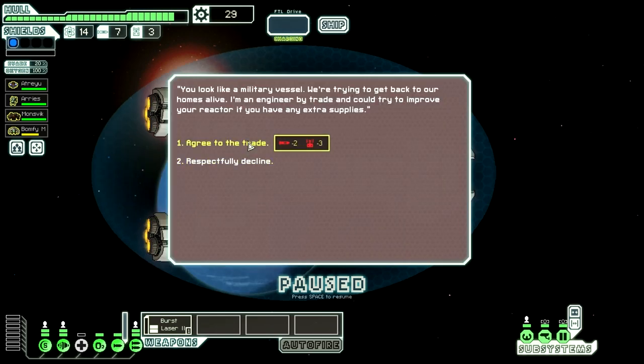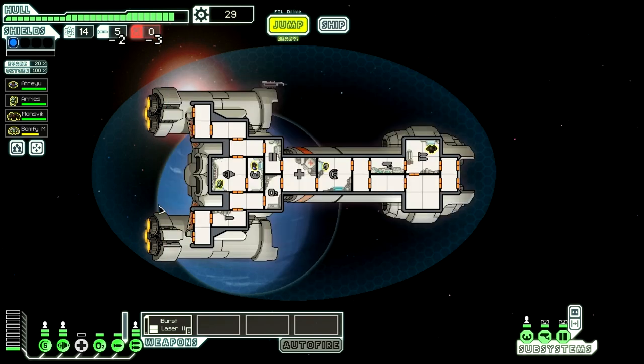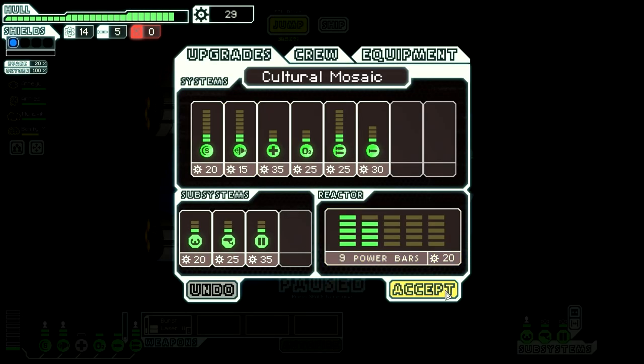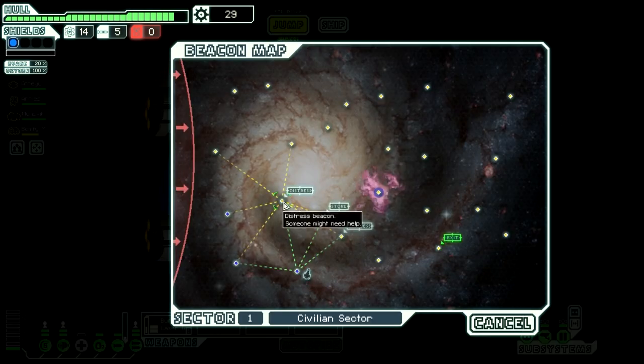You look like a military vessel. We're trying to get back to our homes alive. An engineer offers to improve your Reactor if you have any extra supplies. This is an expensive trade, but it probably gives us one Reactor Power. We'll do it. We have no drone parts now — not that we need them. But having one Reactor Power is nice. Actually, we're gonna save our scrap for now and jump to this Distress Beacon.